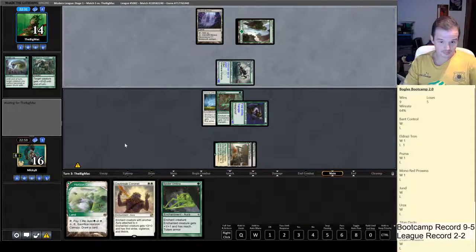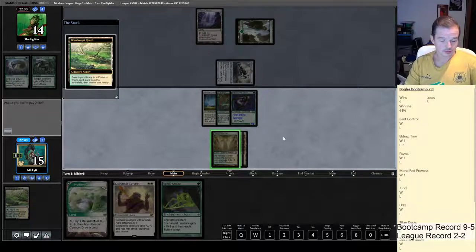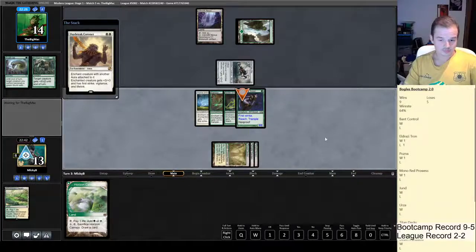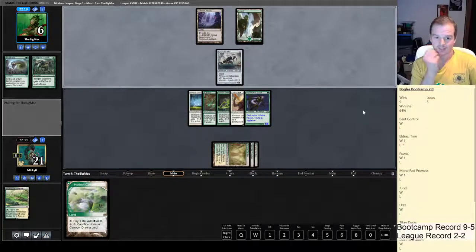Now we can make a giant Boggle, but we blank on land and blank on removal again. We've got eight removal spells in the deck as far as getting rid of Ichorclaw Myr is concerned. We just have to block his creature. Scale Up — he'll make it a 6/6 and then it gets +2/+2, so it goes to an 8/6. We'll first strike it out. If all he's got is Scale Up, we're fine.